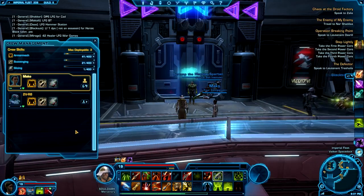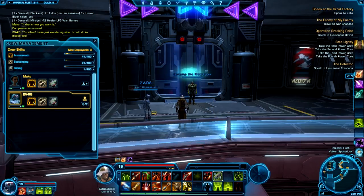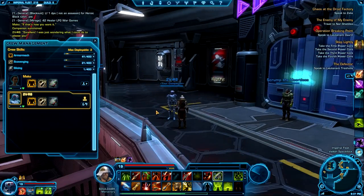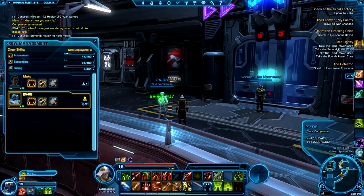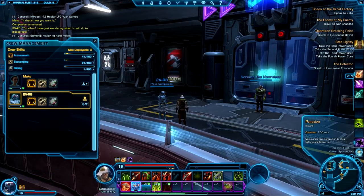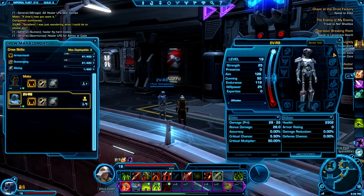When you do get your ship you also get your second companion. As you can see here, TO-R8 is my second companion. I'll send Mako away and show him — his basic abilities right now are just pretty much healing. I have not put anything into him as far as items or anything like that; I use him strictly for running errands and for crafting.